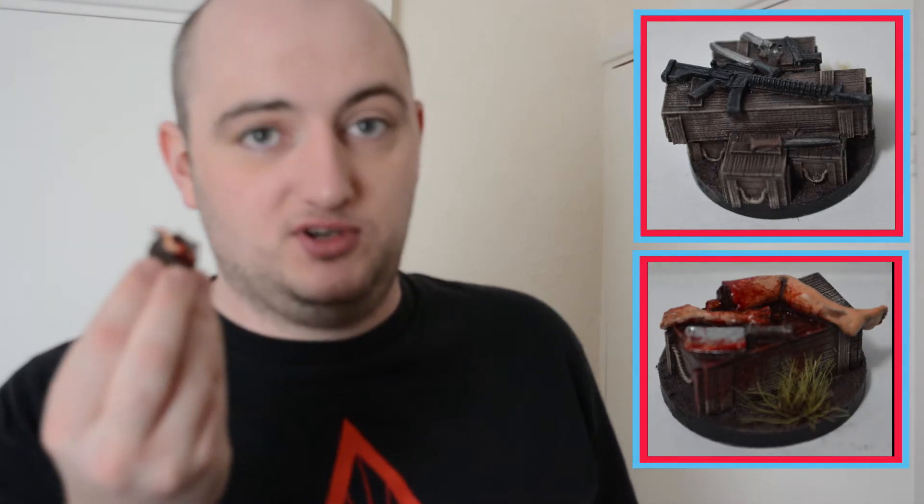You also get two resin loot tokens — I'll put some pictures up on screen. There are guns on weapon crates, and a separate leg and arm on crates with a butcher's knife and a surgical saw. The detail on these is insane — you can see the wood grain and rope on the handles. I'd say it's the best resin stuff Mantic has put out to date, including the Negan diorama and the Governor's trophy cabinet.